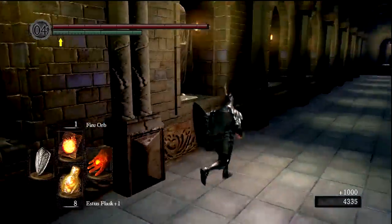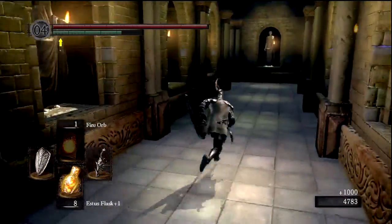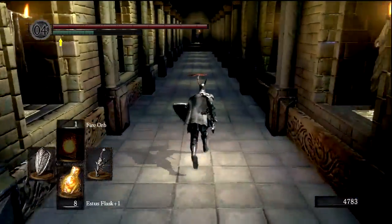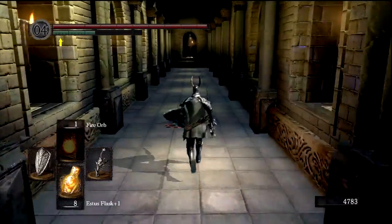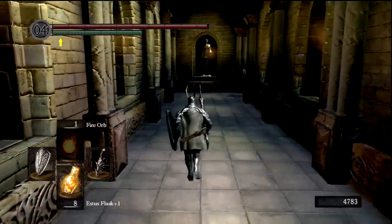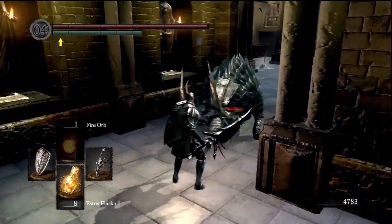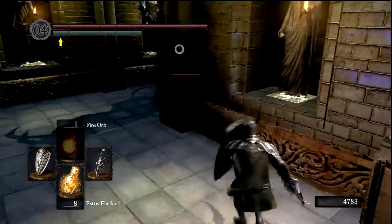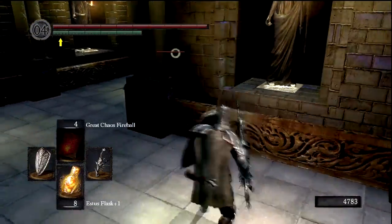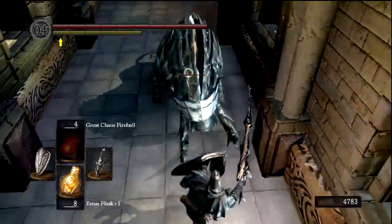Now these guys should drop something. If this one doesn't drop something — which it didn't — the other one hopefully will drop the Fang Boar Helm, which is a pretty cool helmet. Not necessarily useful, but cool looking anyway. When it comes to player versus player or even summoning, it's better to look cool than be functional. You'll see a lot of people online wielding lightning greatswords and wearing Havel's armor, or sadly Silver Knight armor — but Silver Knight armor is awesome and it makes you look like a badass.